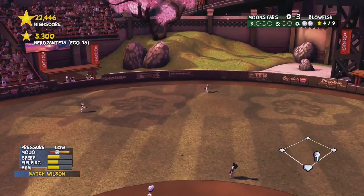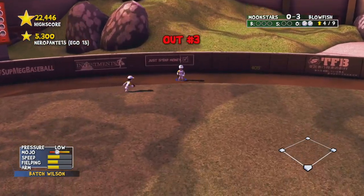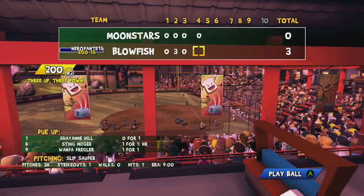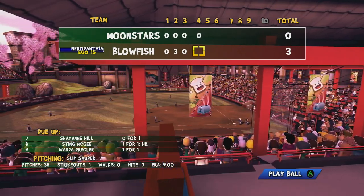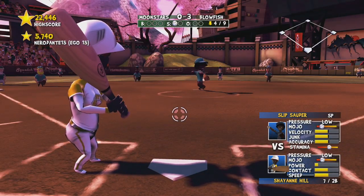The mojo is like how much confidence a player has in themselves. If a pitcher keeps getting hit off of him it'll lower his mojo, and if a runner gets out on a base hit it'll lower his mojo also. So if a player's mojo is too low you might want to switch him out, or if it's too high you keep him in obviously.